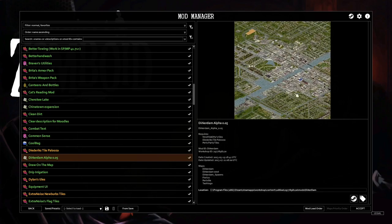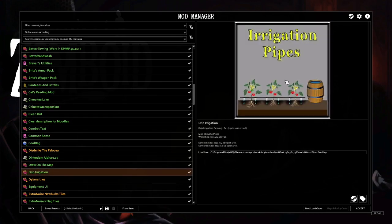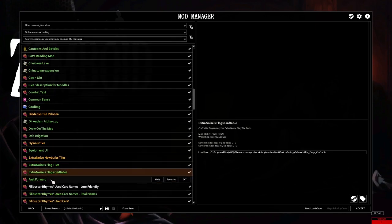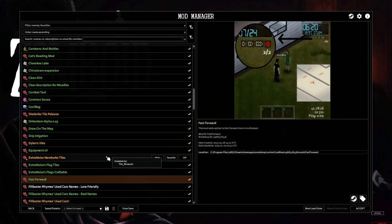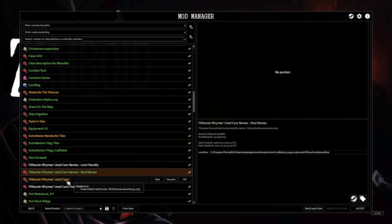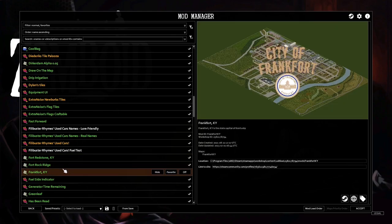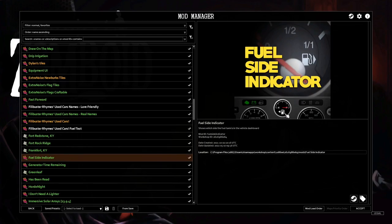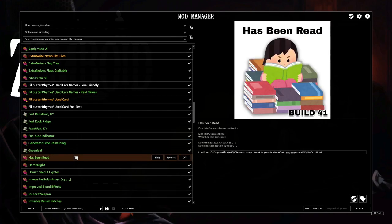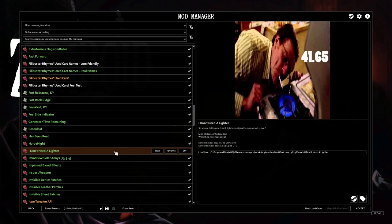Durker Dam Alpha is a really big map — I have not been here yet, so it would be really fun to go explore. We got Draw on the Map, Drip Irrigation to help the crops out, Equipment UI, Extra Noise Flag Tiles, Extra Noise Flag Craftables. We got Fast Forward in Multiplayer, Used Cars, Fort Redstone, Fort Rockridge, Frank Fort Kentucky, a side indicator — very handy, generator time remaining shows up. We got Green Leaf, Has Been Red, Horde Knight, I Don't Need a Lighter — go up to a stove just like that. Breaking Bad was an amazing show.